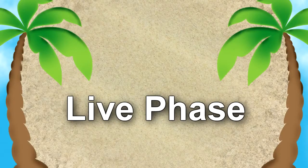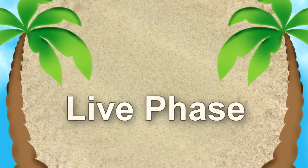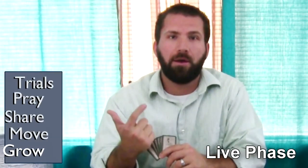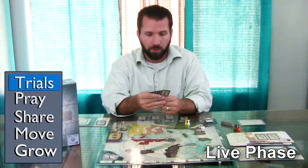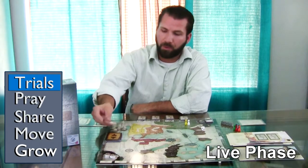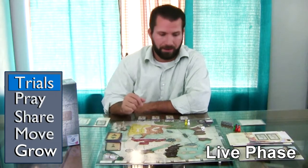Next is Trials. Out of the Live phase, there are five different parts: Trials, Pray, Share, Move, and Grow. During Trials, the first thing that happens in the Live phase is we flip over a new card and do whatever it says. Trials always happen wherever the Apostle who has the Elder token is.